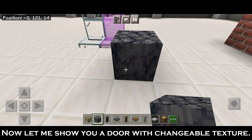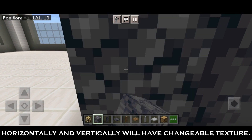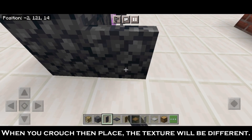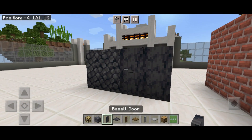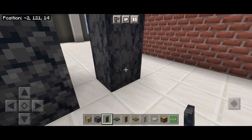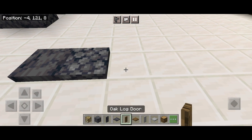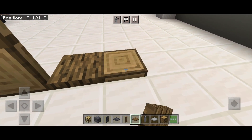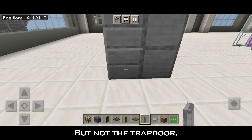Now let me show you a door with changeable texture. A door like a log, pillar, or any block that can be placed horizontally and vertically will have a changeable texture. When you crouch then place, the texture will be different. Smooth stone door also has a changeable texture, but not the trapdoor.